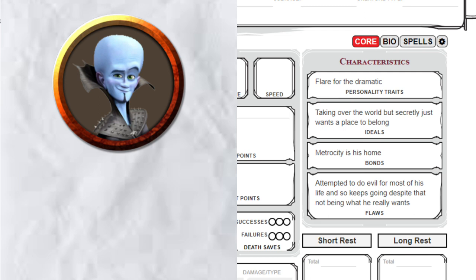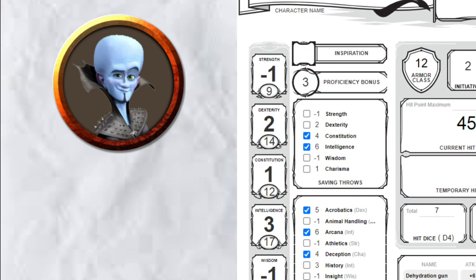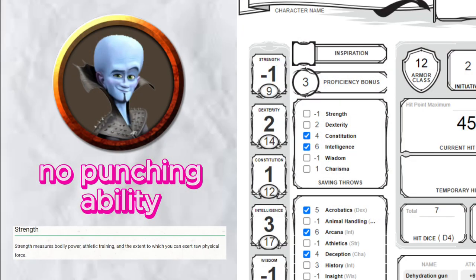For characteristics, I think we can agree this makes sense — you can of course put anything you want, and if you can think up something better, let me know in the comments. Moving on to ability scores: I used a point buy system for this. I think we can all agree Megamind isn't the strongest, so a Strength score of 9 makes sense.